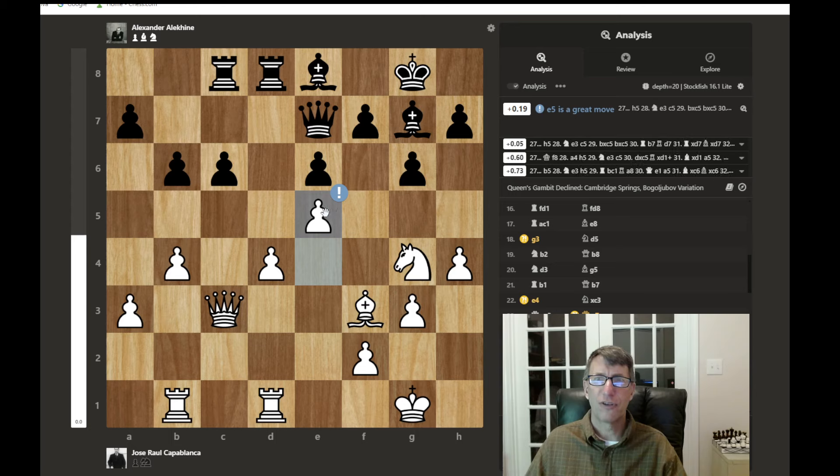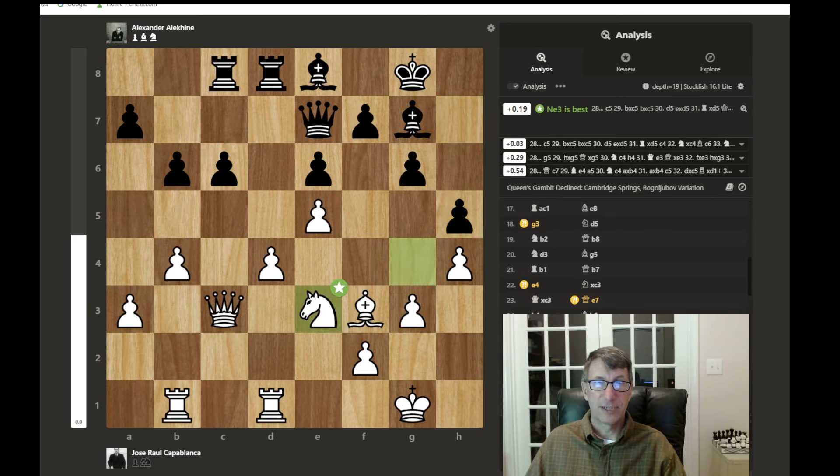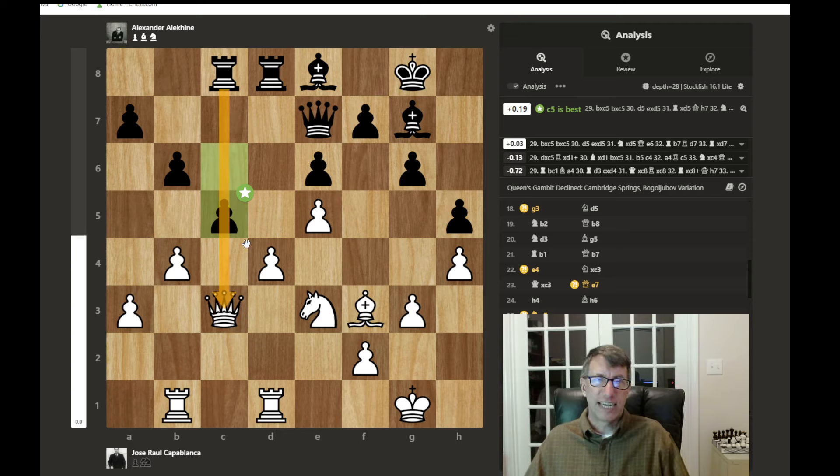A great move is played — gaining space and blocking the scope of the bishop, doing multiple things at once. Then H5 equalizes space on the kingside, attacking the knight. The knight drops back, and now the best move C5 is played, breaking things open while the rook is lined up on the queen. Capturing toward the center is another good habit — generally, if you have a choice between capturing away from or toward the center, it's usually good to capture toward the center, but you have to calculate every decision and not just blindly follow general chess principles.